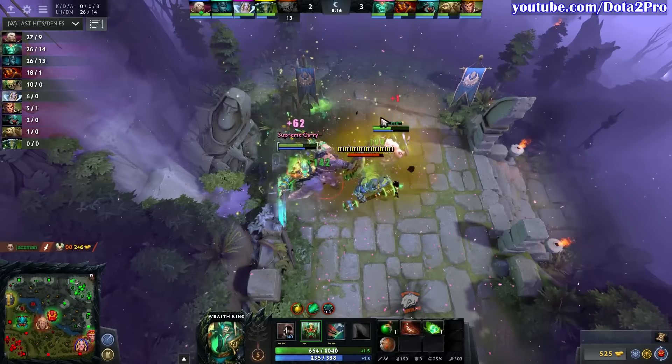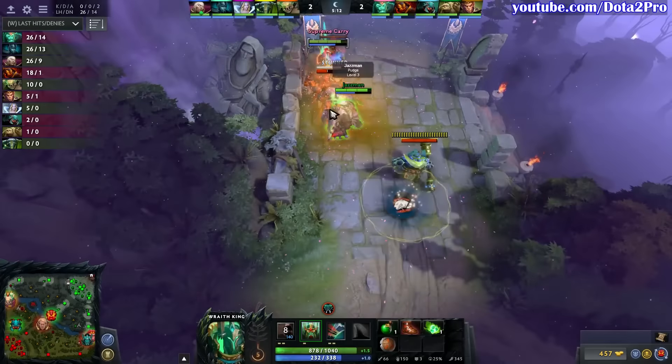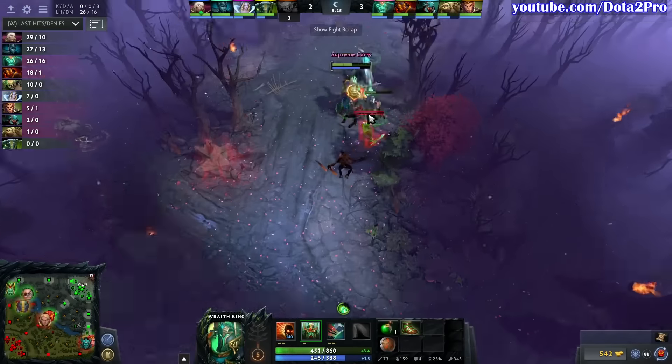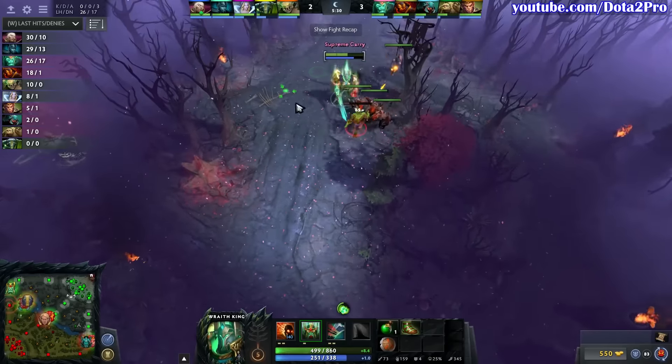Let's not forget about the basics as well. Thread switching to intelligence before committing the stun, then strength as he right-clicks, and finally something slightly different and new: he uses agility Threads to right-click lane creeps so that he regenerates faster because he has less total HP.